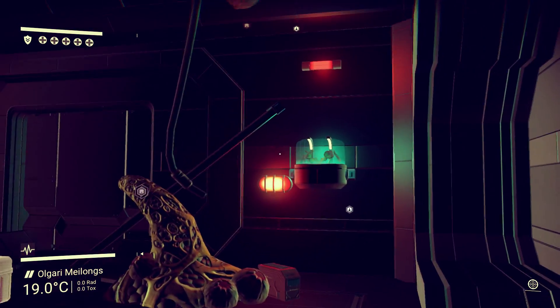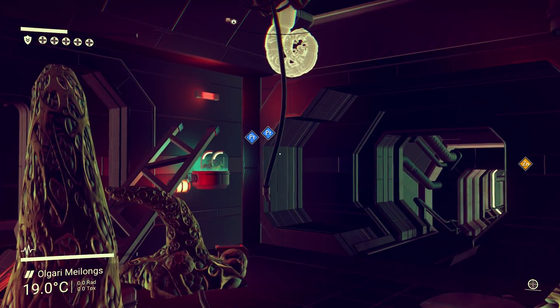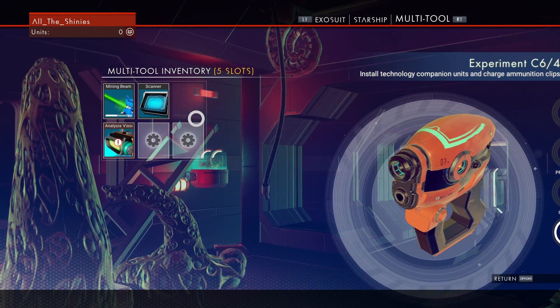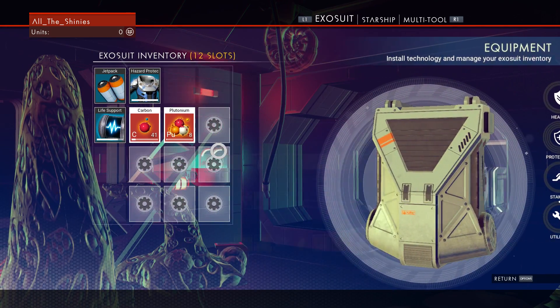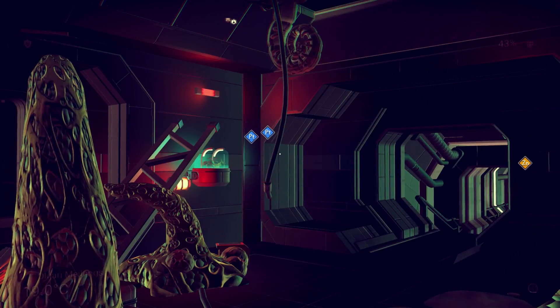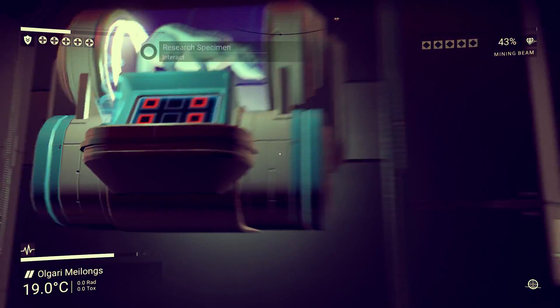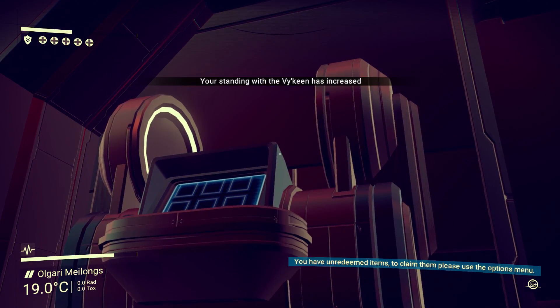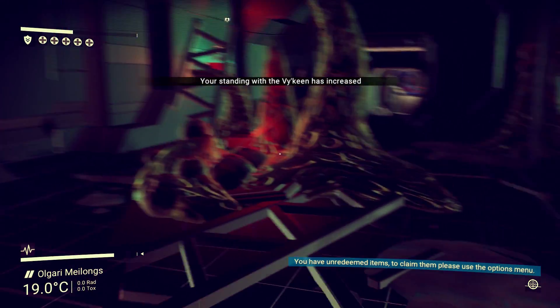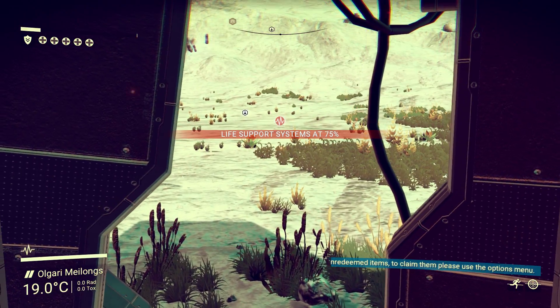Why isn't my mining beam working? Let's check — multi-tool, mining beam isn't dead but it's not working. Maybe it can't work indoors? Research specimen — my standing with the Vy'keen has increased. I'll just run past it. Hopefully teleport — oh, I missed it. I think it was just telling me I could teleport items to the exosuit.